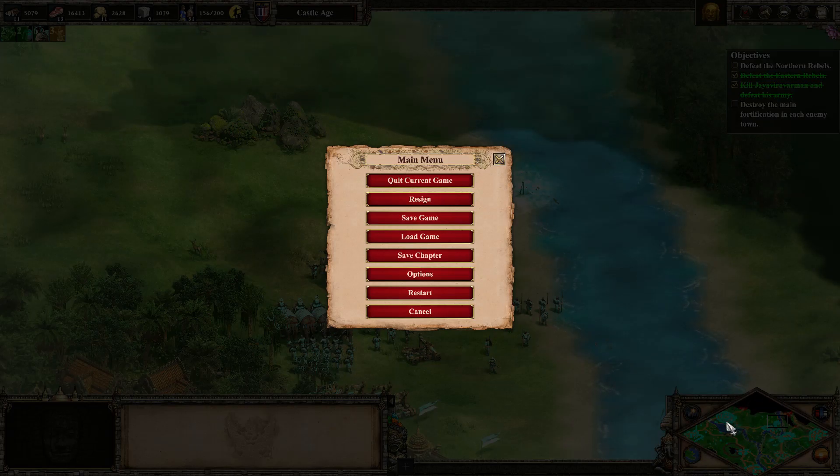You can see on the map right here that we got that base, we got this base, we got this other base — we got the whole map. So we've got the red base to take over. Let's get started.